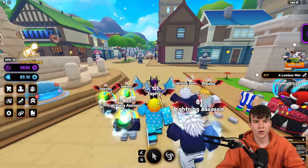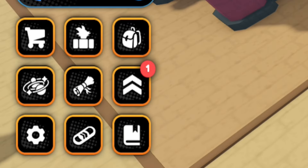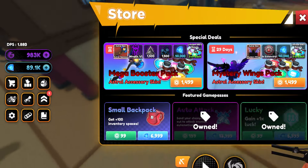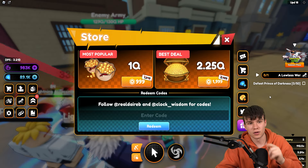So if you do not already know in Anime Champions Simulator how to claim codes, what you guys are going to want to do is go to the left, click on the Shop button, then click on Codes. The code menu will come up, and these are in no particular order.